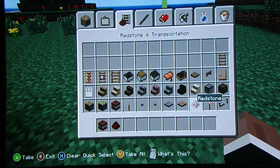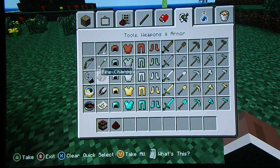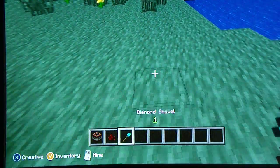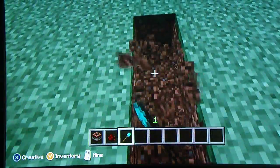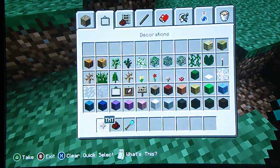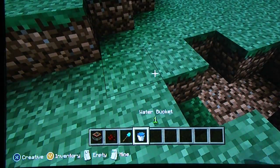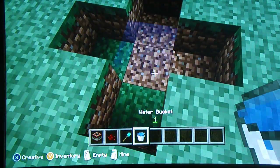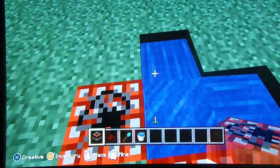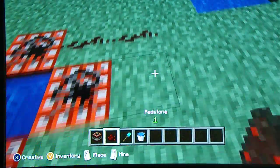We need TNT and redstone. If you're on survival, I wouldn't really recommend doing this on survival because you'll most likely die. Dig a hole in a cross or X shape, then get a bucket of water and put it right down in the middle, then put a TNT block in each of the four corners.